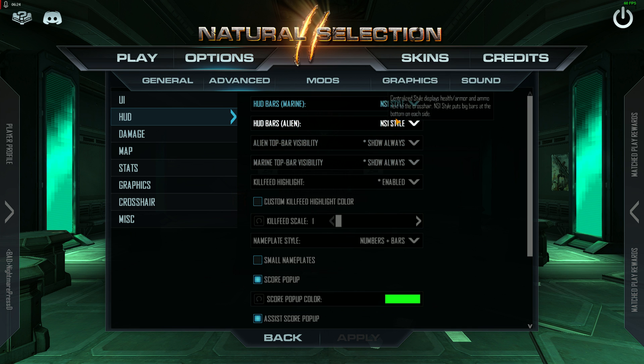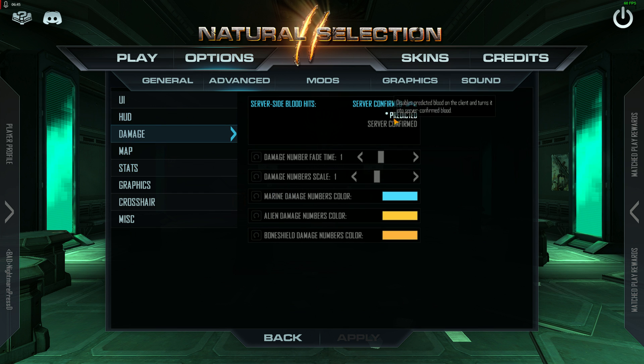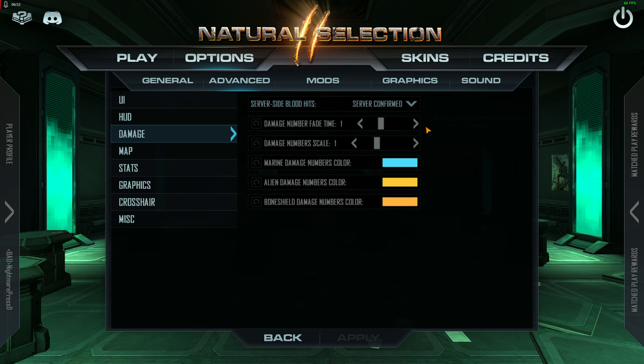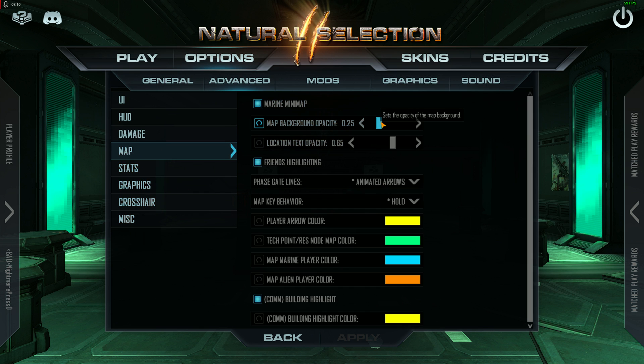For my HUD, I use NS1 style. The reason is the size of the bars on the side makes it easier to see with your peripheral vision — you don't have to look at the corner of your screen to get that information. Also important: go to Damage and set it to server confirmed. You don't want your local client telling you that you got a hit when you didn't — you want the server to confirm it. And under Map, I set this to 0.25, which allows you to see through the map while running around.